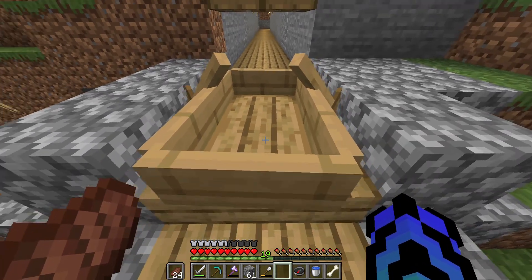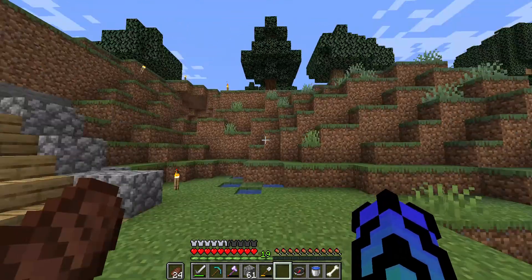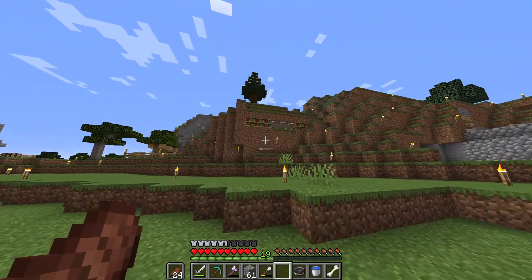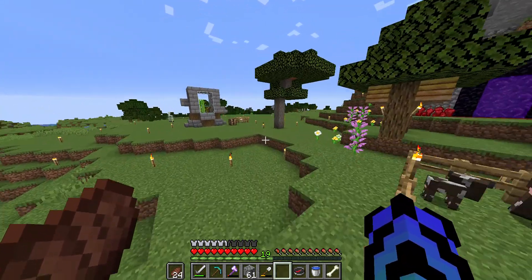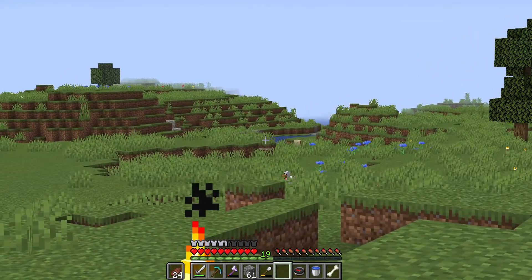I have a swamp way in the distance over there. I have a nice view from my enchantment room because I added that window. I have my little fishing lake down there — you can see it.